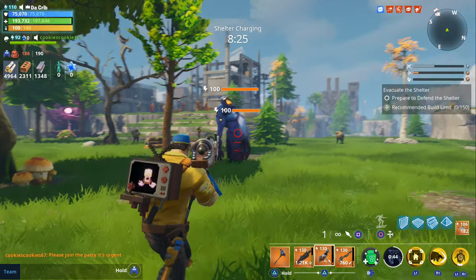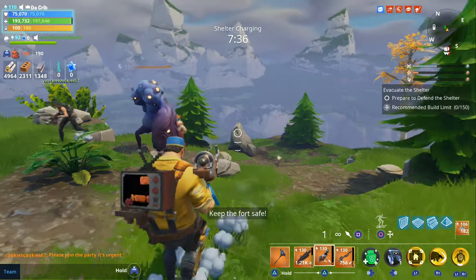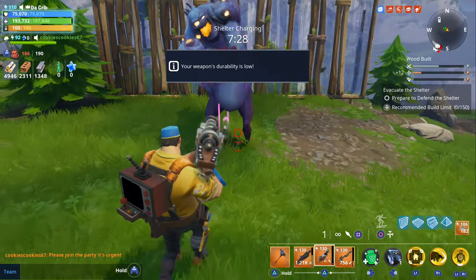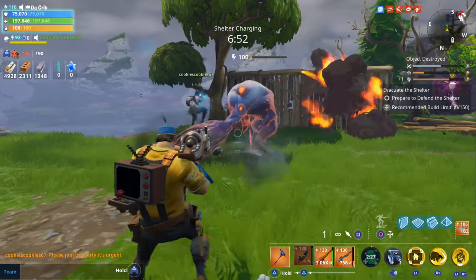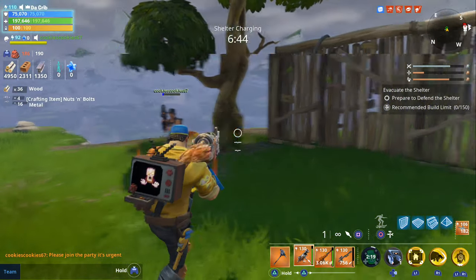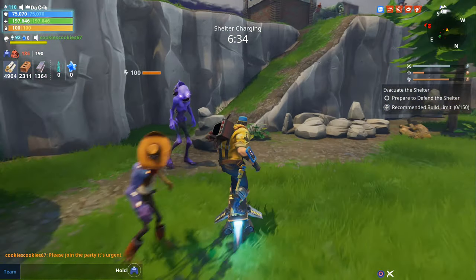Before we get into the gameplay, I did want to test it out against level 100 Smashers. We're going to try to roll a strike here and see how many rockets it takes to kill him and how much damage we do. Let's try to put a wall behind him to do more damage that way — you can do more damage that way. So it took us four rockets to kill that Smasher, but I think we could have killed him quicker if we put that wall up directly behind him, because that's going to allow it to do multiple explosions on one target.